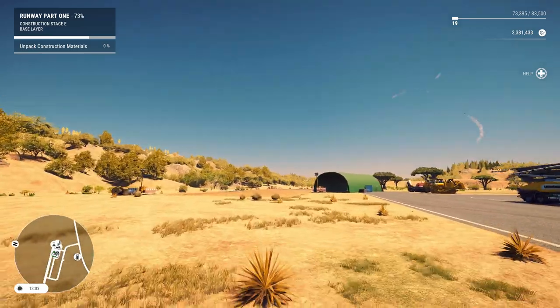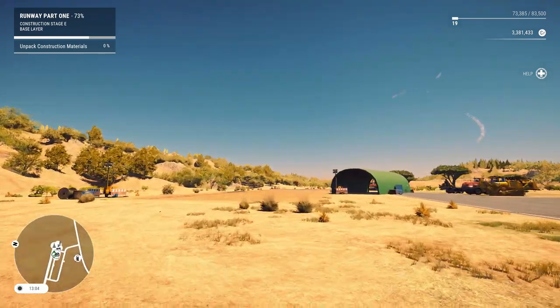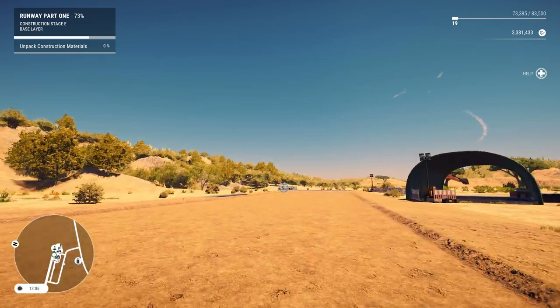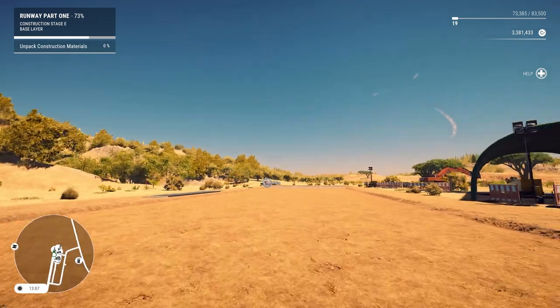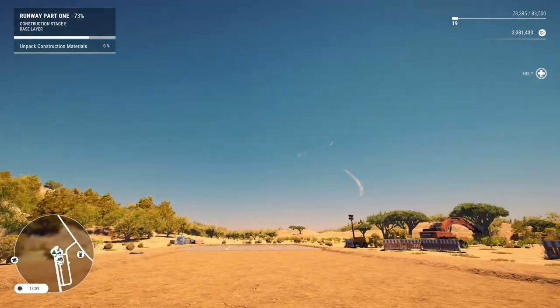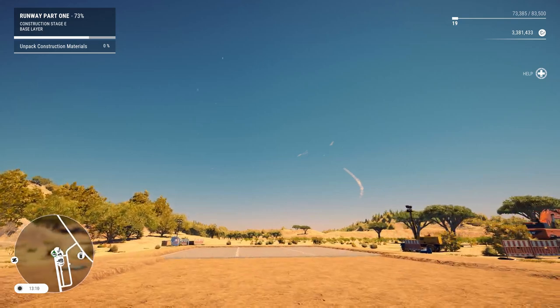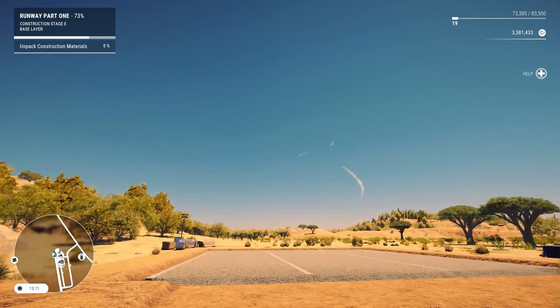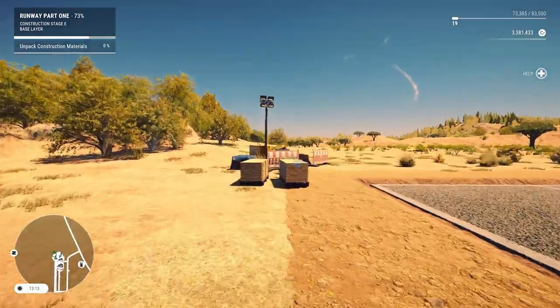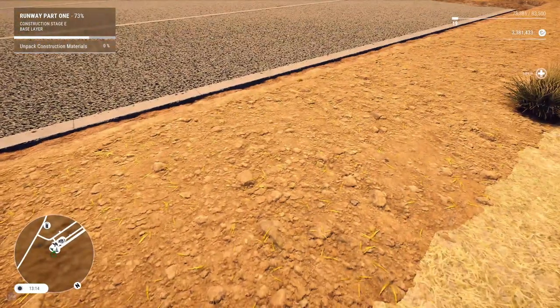Unpack construction material — I'm gonna assume it's the wood that we delivered back in the corner, and we're gonna build the hangar. Maybe that plane that keeps circling around is waiting for us to finish up the airport so it can land. So I don't actually have to compact the gravel in — that would seem kind of important to do.